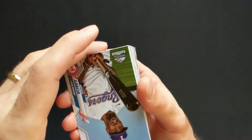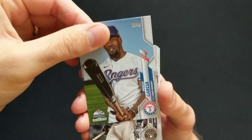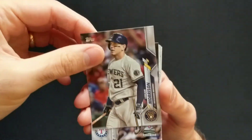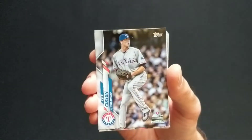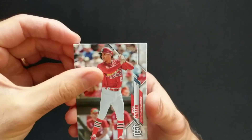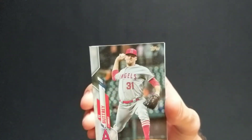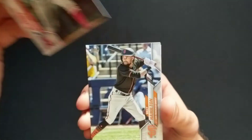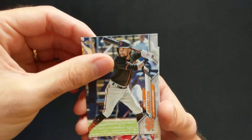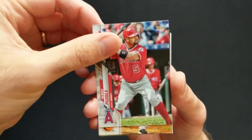Todd Frazier — the Todd Father. Adolis Garcia, very nice. There are a lot of similar-style images in this set, so it's hard to tell exactly which ones are short prints, if we have a short print at all. Brad Miller, Bryce Harper looking pleased. Ty Buttrey, Billy Hamilton, and we got Albert Pujols.